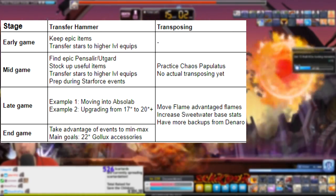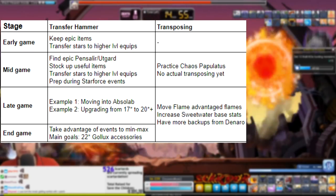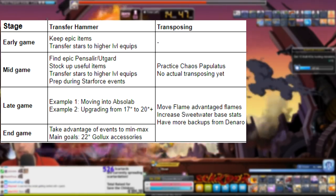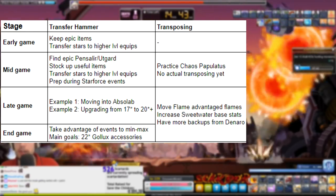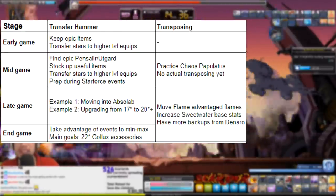For Transposing in the mid game, make sure you start killing and practicing chaos papillatus for a chance of the Papillatus mark, as it is a super rare item, and it is a great upgrade if you could transpose it into a Sweetwater monocle. We're not going to be transposing here yet, but the preparations mentioned with Transfer Hammer are also preparations for transposing in the later stages of the game.